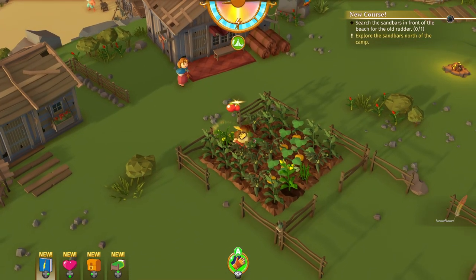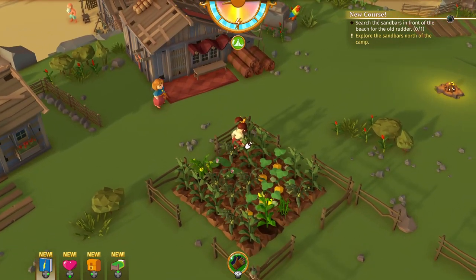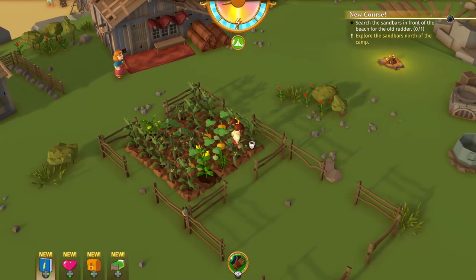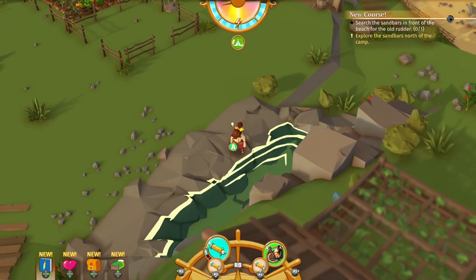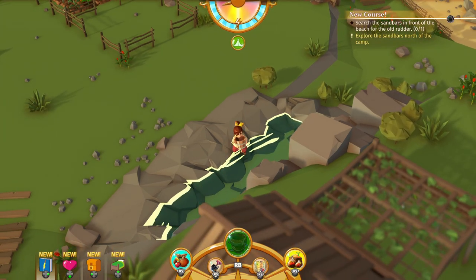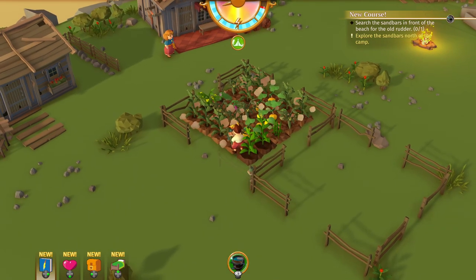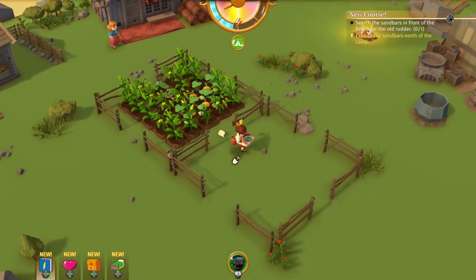Let's go ahead and harvest some crops — it looks like we've got a lot of crops to water. Are there any more spots we can plant anything? No, looks like we don't have any open spots for seeds, but we've definitely got lots to water. There's our water bucket, let's get all of these watered. Okay, everything is watered now.